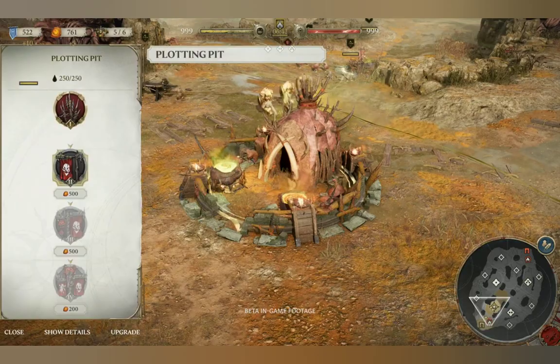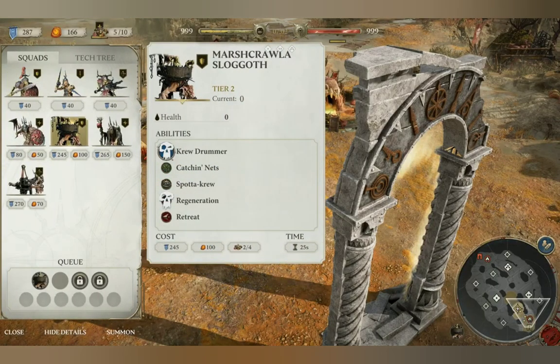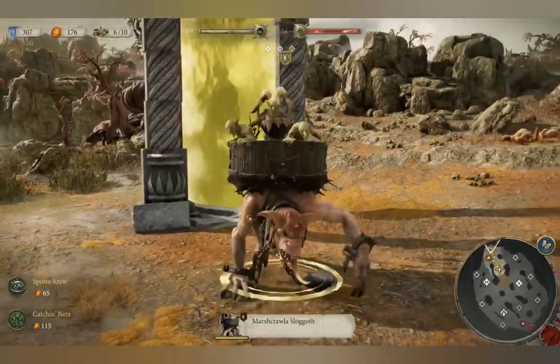The Command Post: Upgrade your Command Post to unlock access to battlefield technologies and more powerful warriors. You can create a rally point from your Command Post to get new recruits straight into the action.